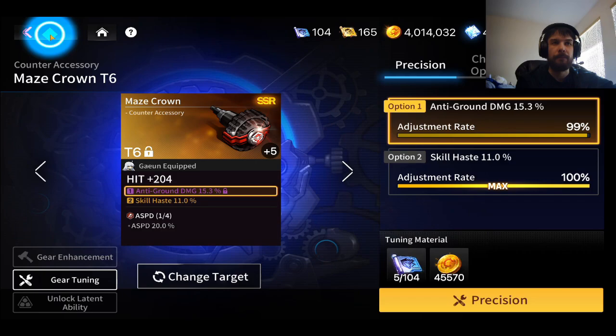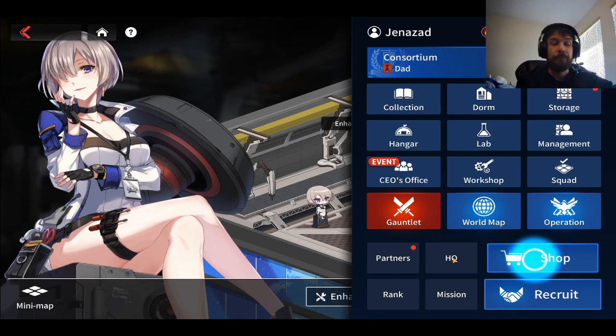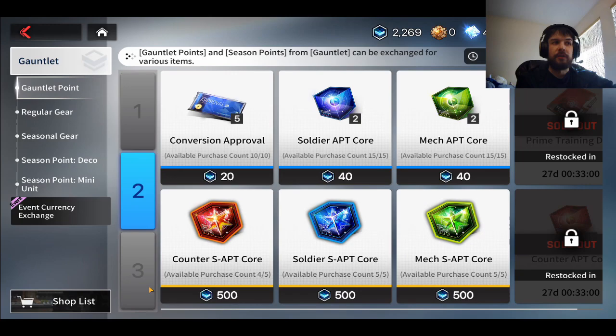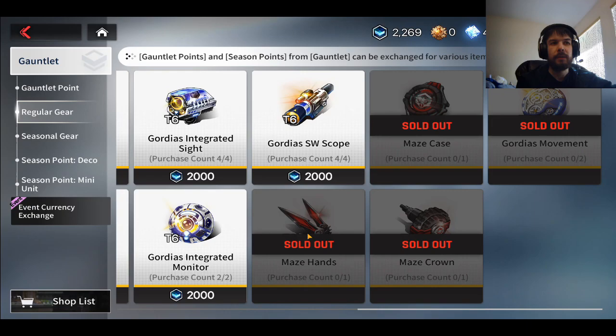Let me talk about some of the obvious pieces of gear that are really good and you want to get. If we go to the shop and go to Seasonal, we've got the maze stuff right here and some of the Gordius. You obviously want to clear this shop out, and once you do, you're going to get more Gauntlet Points than you really need just for this, so it's okay to grab some of these other pieces as well.